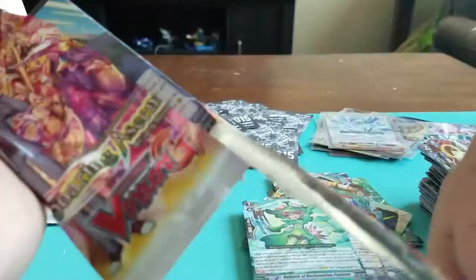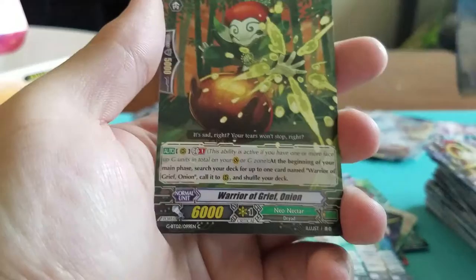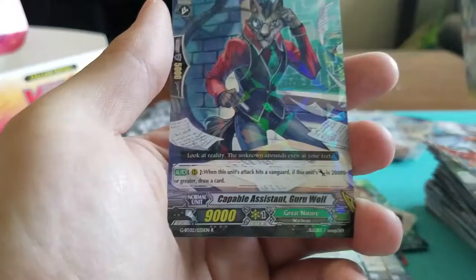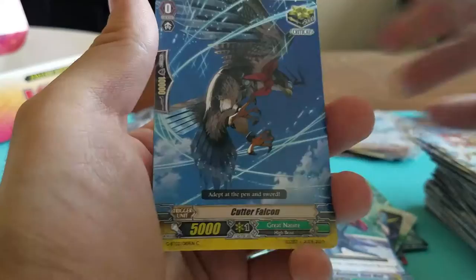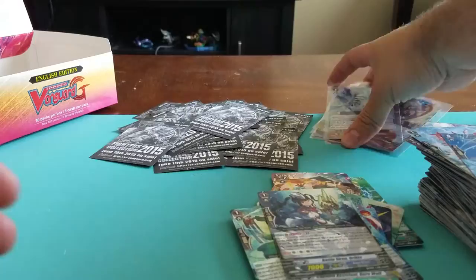Two packs left. Strike Hate Dragon. Warrior of Grief Onion. Livern Strike. Dragon Dancer. And Cable Assistant Guru Wolf. Last pack — let's see what I get, probably just the rare. Hyena. Colossus. Cutter Falcon. Battle Siren Orpharia.